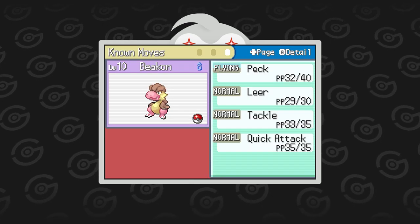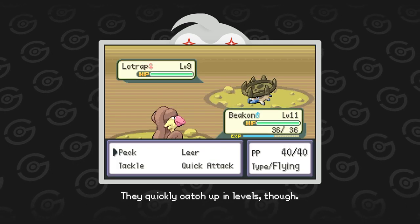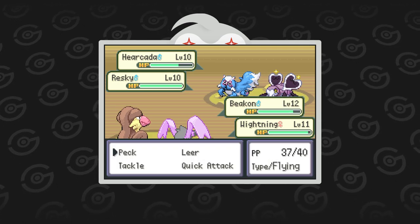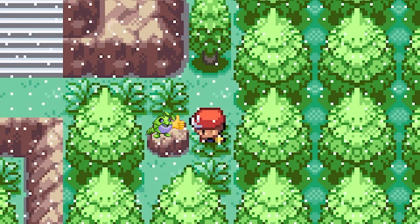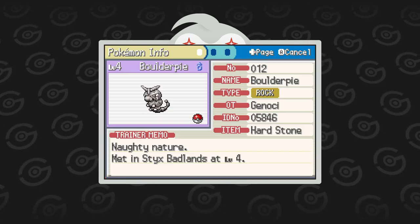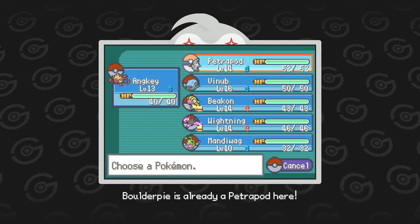I quickly grind my current team to level 10 and continue on to the Styx Badlands. Fighting a few trainers with my overleveled Pokémon, some notable things I encounter: a Maniwag giving me a thumbs up, a free Choice Band which is insane at this point in the game, and new encounters in Baldurpee, Anki, and Lotrap. I add Baldurpee and Anki to the team.